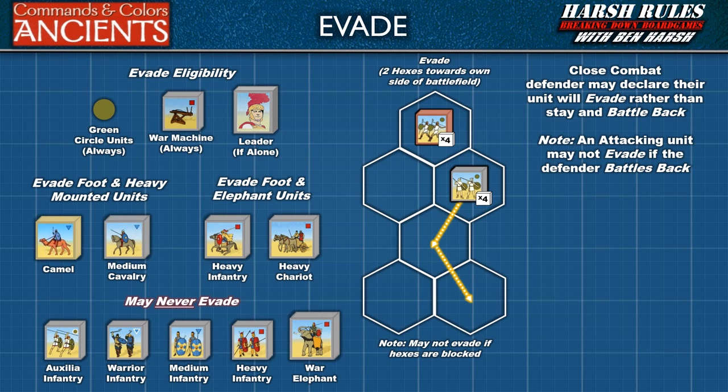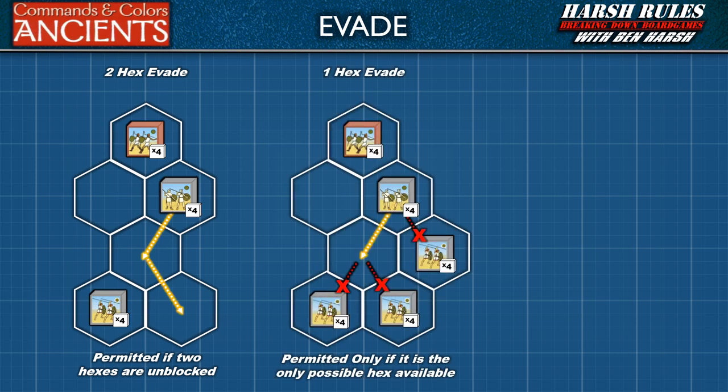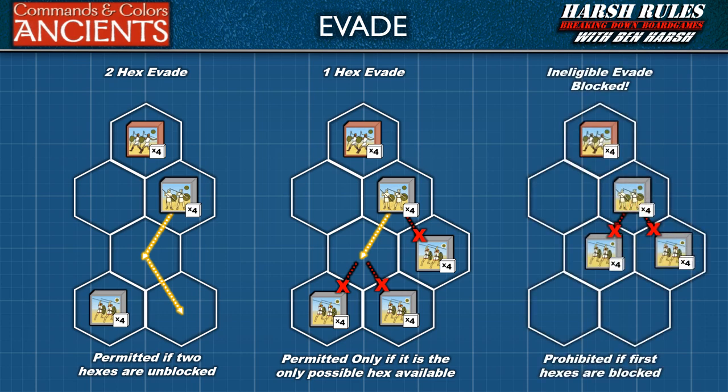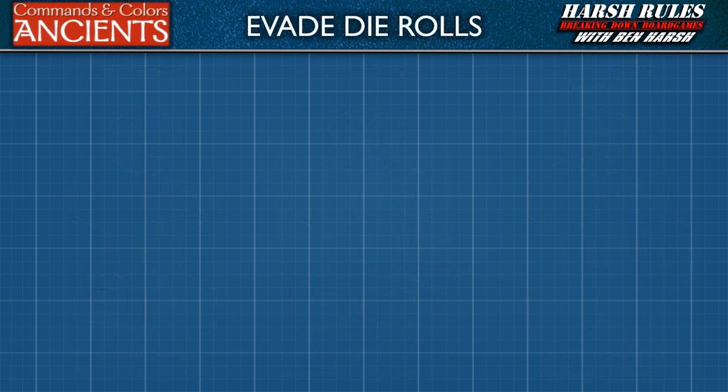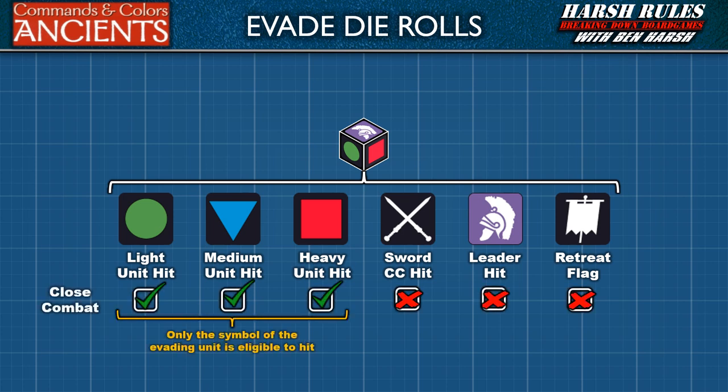An attacking unit may not evade if the defender battles back. A unit may not be able to evade though, if the hexes behind it are blocked. Typically, when a unit conducts an evade, it moves two hexes towards its own side of the battlefield. A one hex evade is permitted if it is the only possible hex available. However, an evade is prohibited if the first movement hexes are blocked. Prior to making an evade movement, the attacking unit determines and rolls the appropriate number of battle dice. However, only symbols that match the evading unit will score a hit.